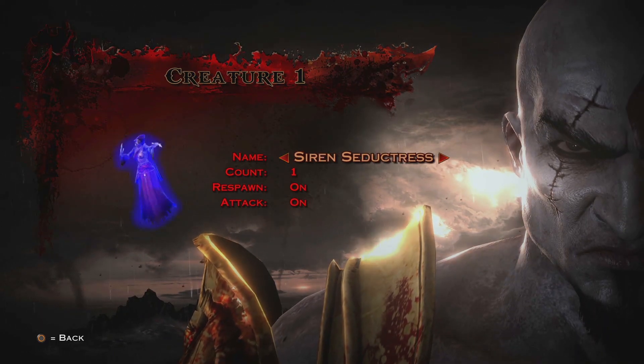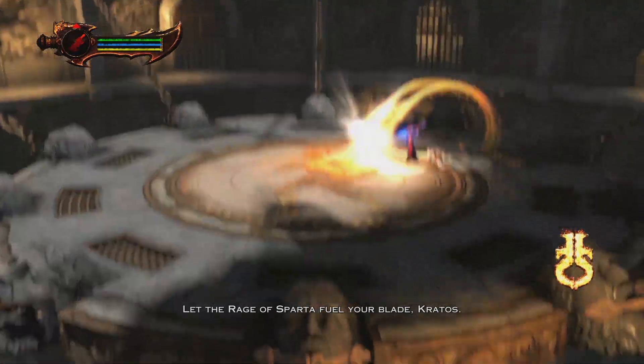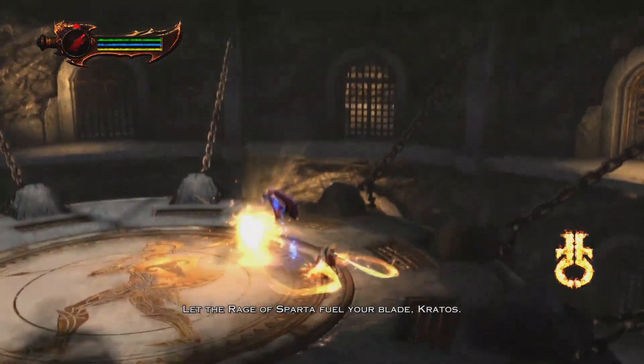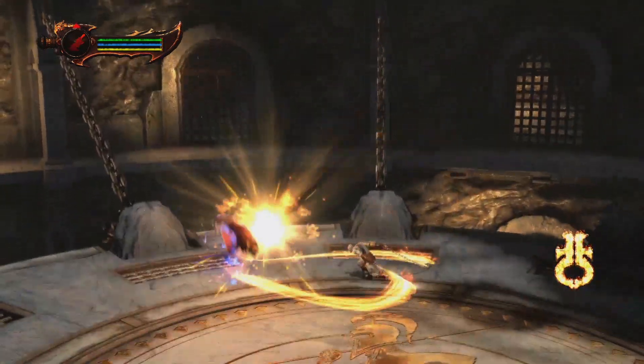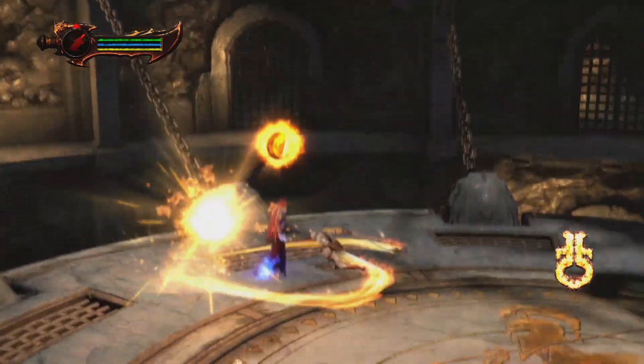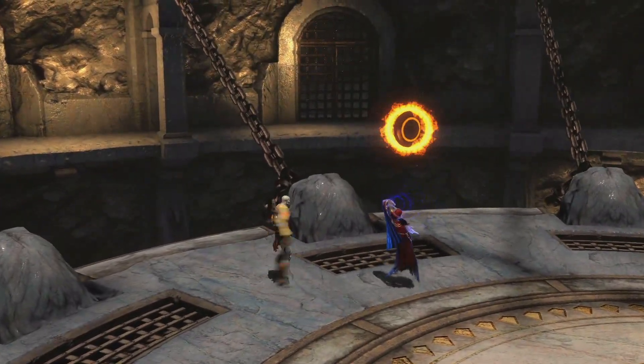Moving on to the next enemy. This enemy disappointed me in that I did not fail a single Orion Harpoon. But it happens — just know that it happens. What else do we got? We got the Siren Seductress. I don't remember how I did it with these guys — is it always working? Boom — it works most of the time. Okay, this one is not broken. This kind of further solidifies that this is a broken mechanic — it's not refined, the edges are not refined.